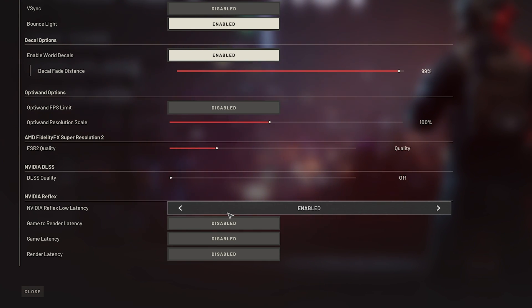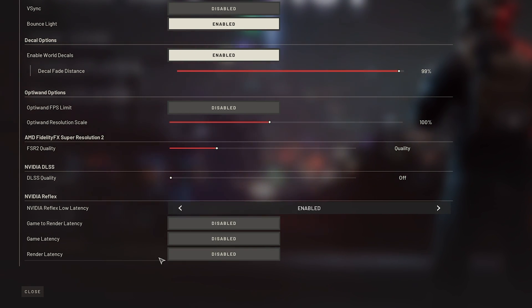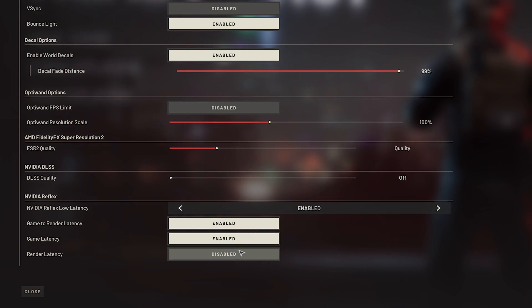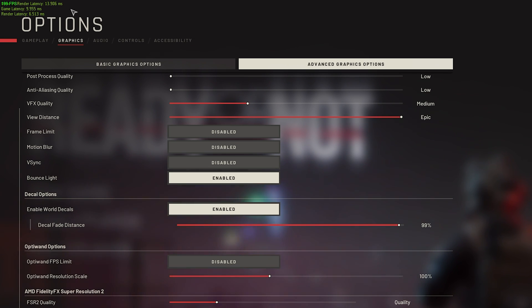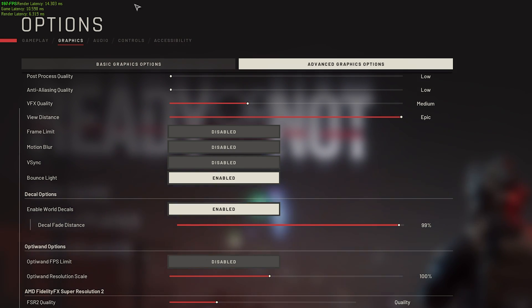Finally, NVIDIA Reflex — if you have an NVIDIA graphics card, you should have this enabled. If you open up Task Manager and your CPU is pinned to 100% while playing, you're CPU limited and should set this to enabled plus boost. Otherwise, if things are pretty balanced, leave this at enabled. At the very bottom, we have three options: game latency, render, and game and render latency. All of these options enable a latency counter in the top left of your screen. Game latency is the game handling mouse inputs, and render latency is the amount of time it takes for the game to send information to your graphics card, process it, and show it on your screen. You can enable all three to get more detailed information about what exactly is slowing you down.